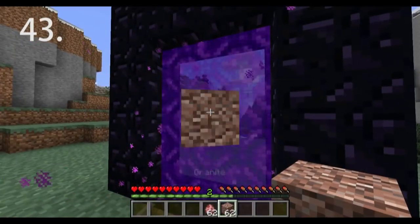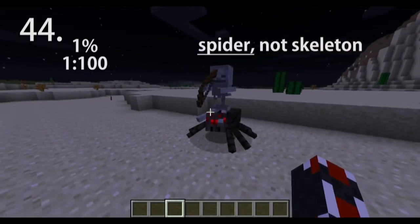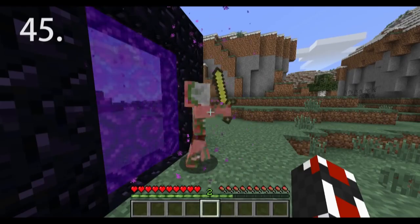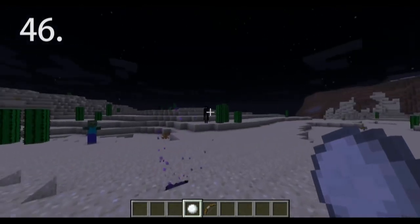Mobs, items, and other entities can be transported through nether and end portals. There is a 1% chance of a spider spawning as a spider jockey. Zombie pigmen can come out of your overworld nether portal. Endermen dodge arrows, snowballs, and any other projectiles.